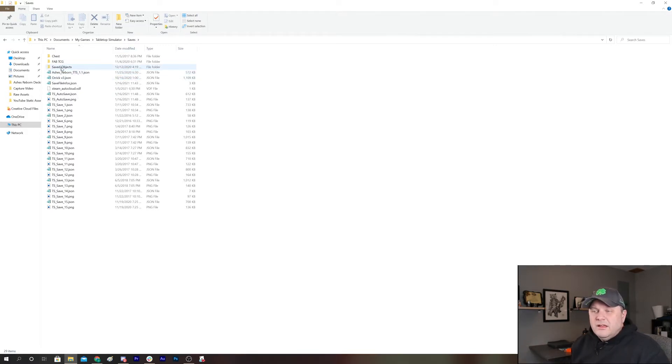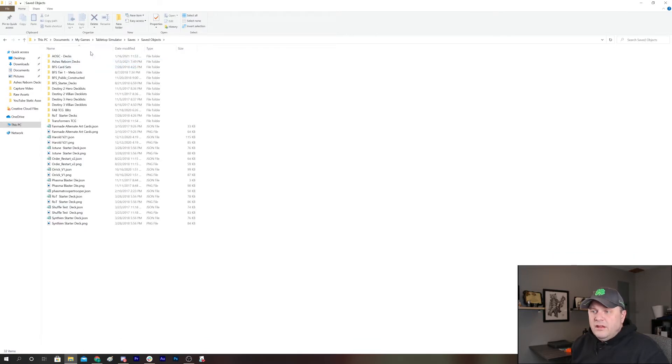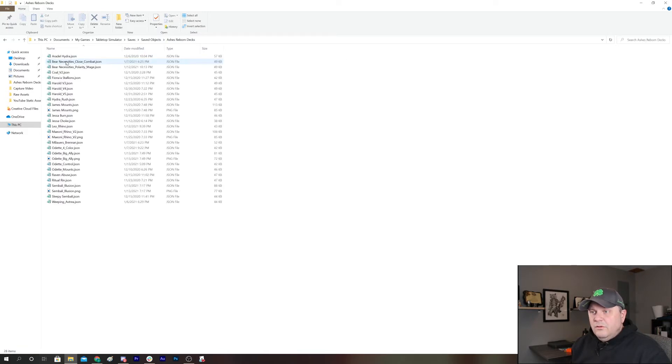I'll show you where that pulls up when you're in the file browser inside Tabletop Simulator. Saved Objects is where we're going to spend all of our time saving decks — these are where our decks are saved that we want to use. You can create folders here. I've got a folder called Ashes Reborn Decks specifically for the Ashes Reborn series. Those JSON files inside are created in-game, and I'll show you how to do that.